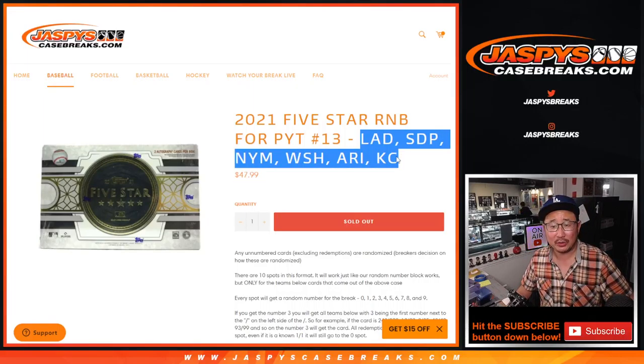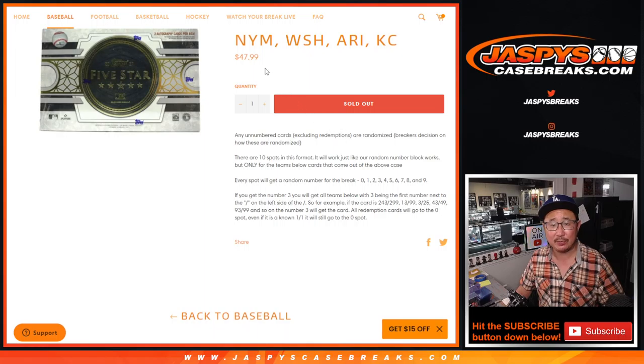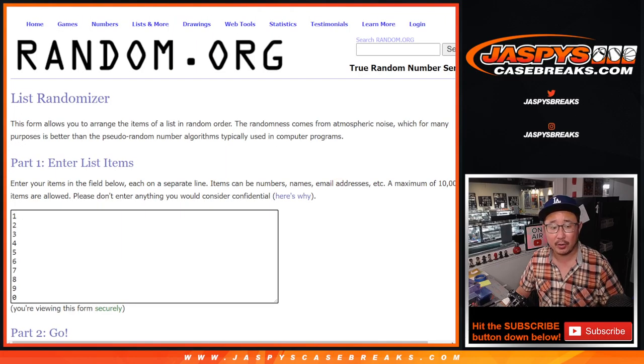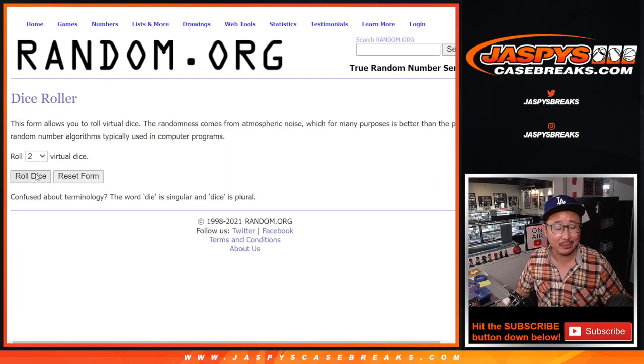There is a chance that there could be some non-numbered cards here. We'll randomize them separately if there are multiple, to people in this number block randomizer — this group right here. Thank you for getting in. There are the numbers right there. Let's roll it, let's randomize it.